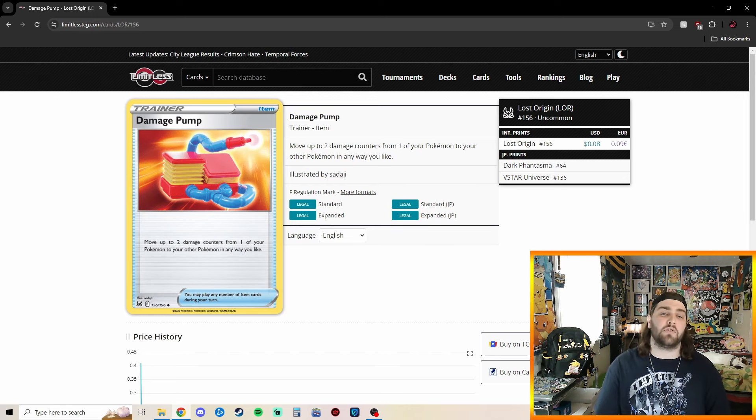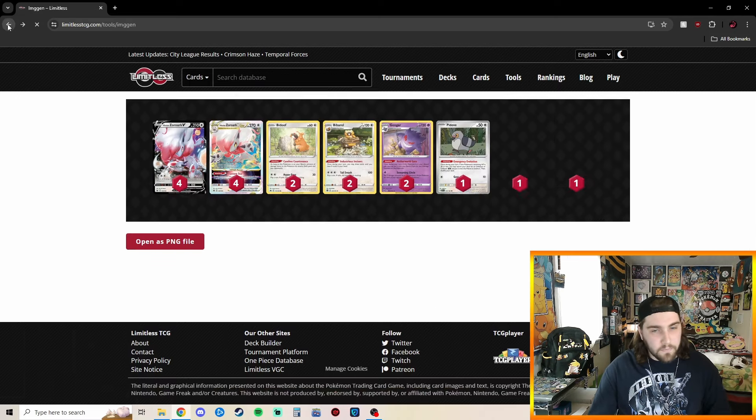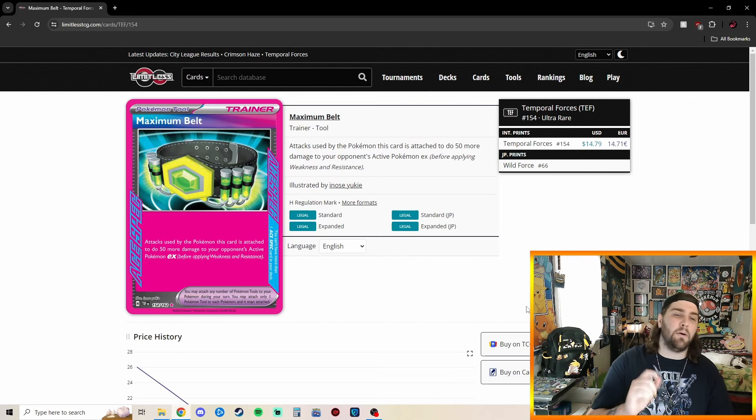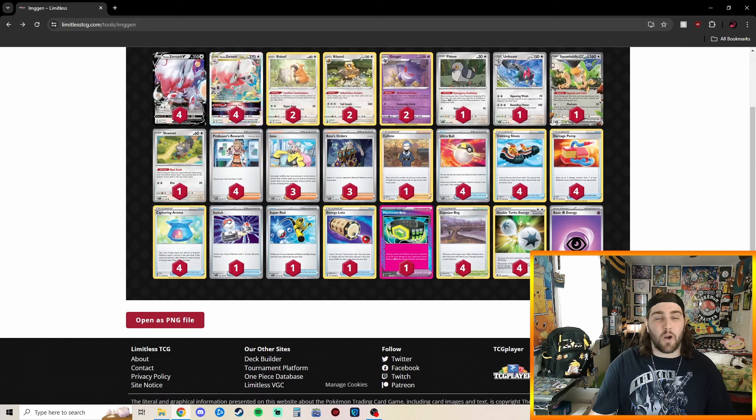Damage Pump lets you move up to 2 damage counters from one of your Pokemon to your other Pokemon in any way you like. And then for our A-Spec of choice, we have Maximum Belt. Attacks used by this Pokemon do 50 more damage to your opponent's active Pokemon EX. So with Zoroark V-Star, we are capped at 300 damage. We only play Double Turbo Energy, so minus 20 of that, we're at 280. Put the Maximum Belt on, we're exactly at 330 damage to deal with Charizard EX.